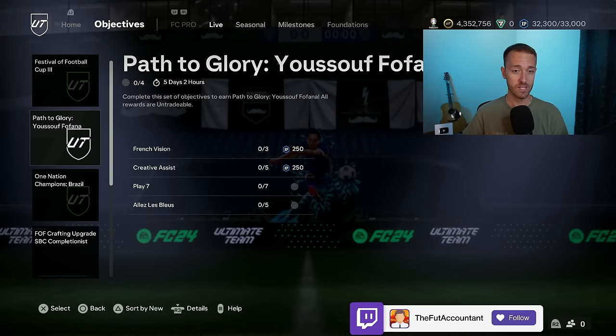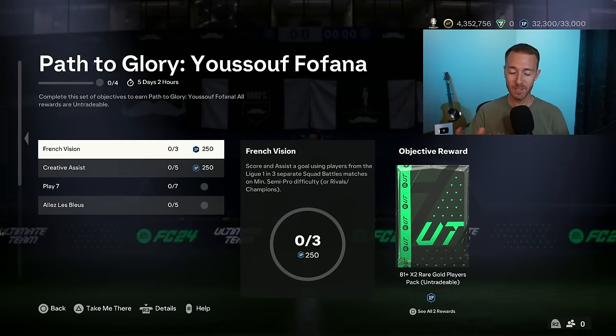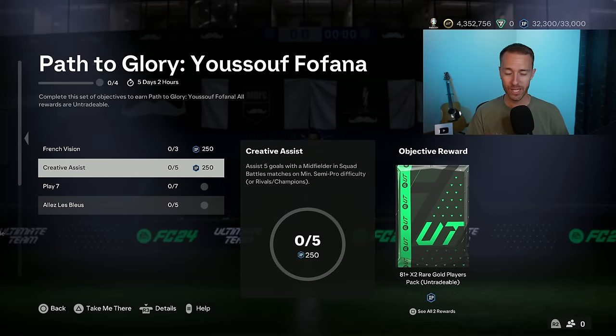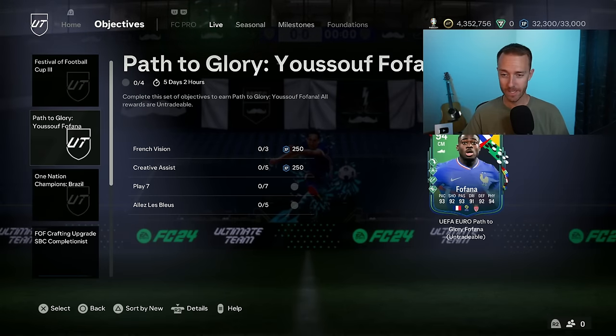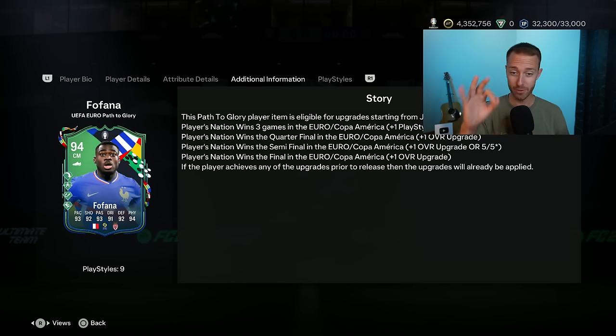This is the objective I want to draw your attention to though. Yusuf Volfana from France actually just got upgraded, and it's a little bit of extra XP. 500 XP inside of here for completing two of the objectives and getting a card that just got an additional playstyle plus and a plus-one rating overall, that France double upgrade for getting their third win of the Euros.